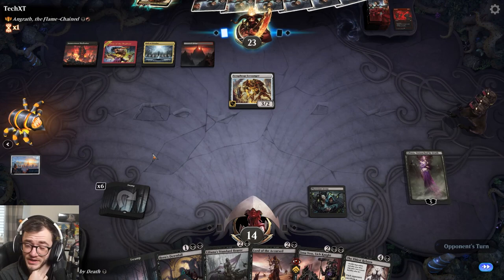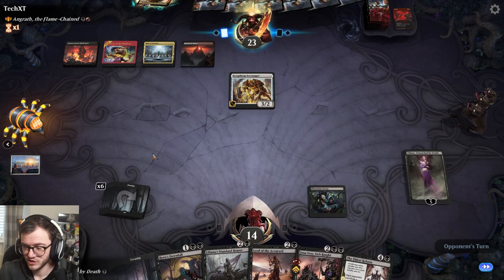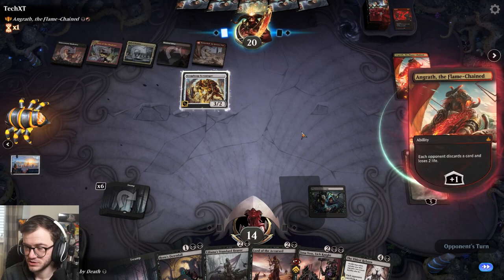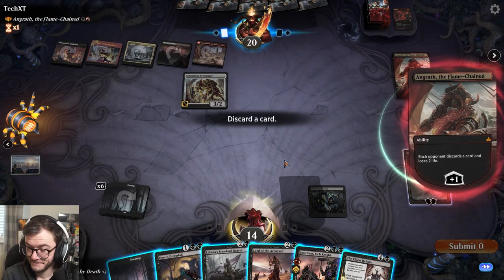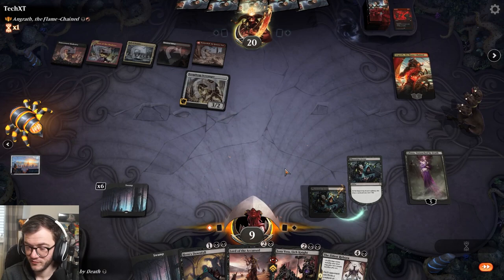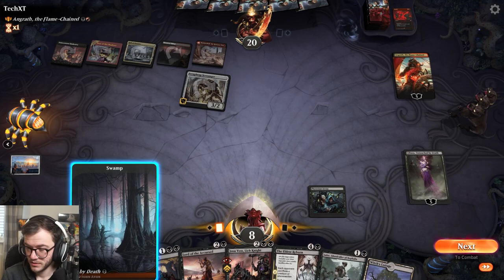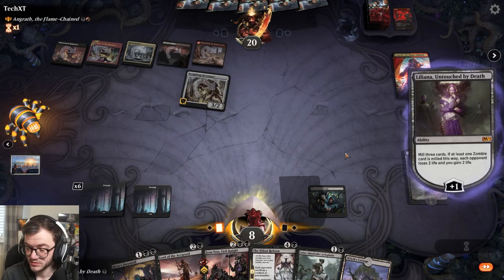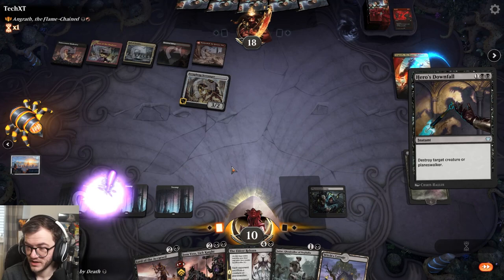We need some threats out on the board. This would probably be better if I could double spell - like play Stitcher's Supplier plus the Elder's Reborn or something. Angrath - yep. Look out, future monster - can't lose two life, there's a problem. I think I'm just gonna block this guy. The lose two life is painful. Let's play a swamp - he just went to phase. We've got seven mana.